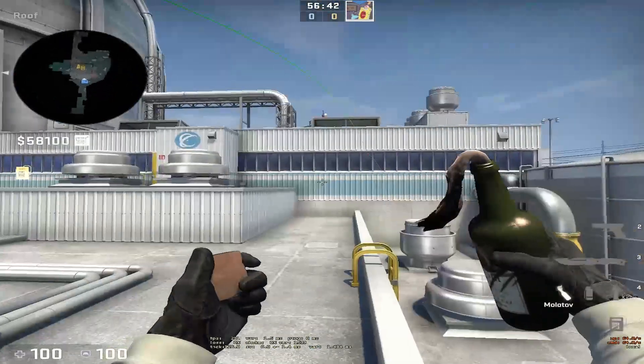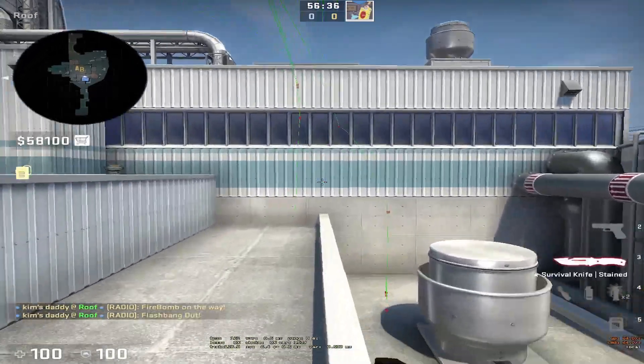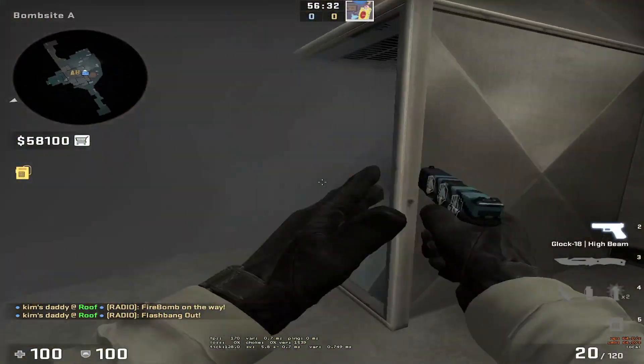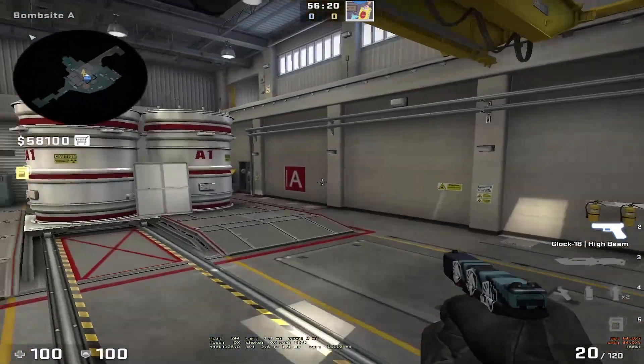I think this lineup will also be good if you add a molly on top of hut, just like this, and a flash to go onto site. That should be a really nice vent rush. Hopefully this was insightful, thanks for watching.